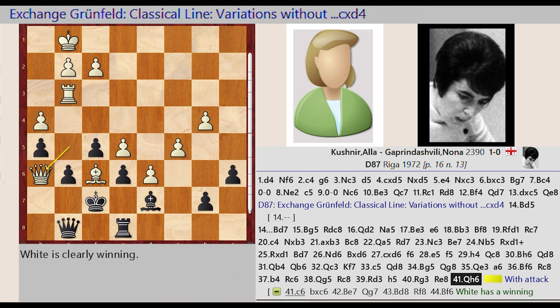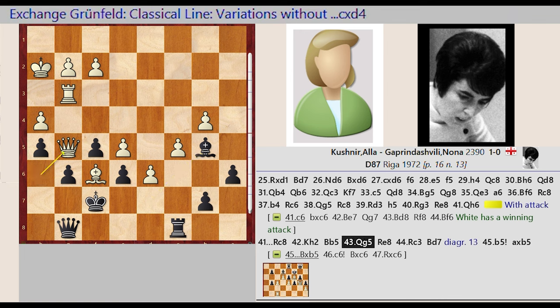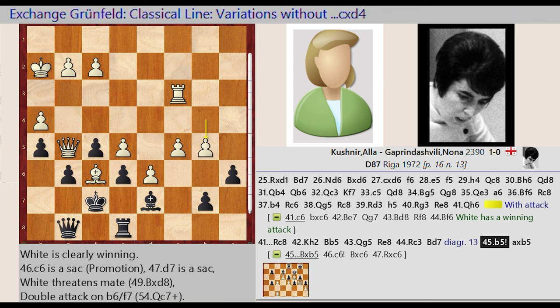Queen G5-H6, with attack. Rook E8-C8, King G1-H2, Bishop D7-B5, Queen H6-G5, Rook C8-E8, Rook G3-C3, Bishop B5-D7. Diagram 13, B4-B5.